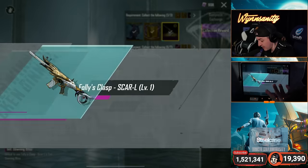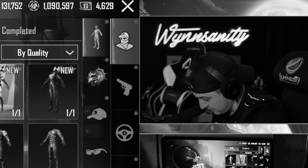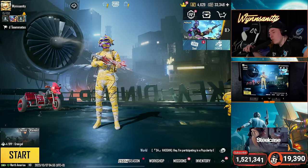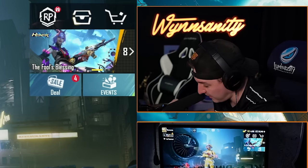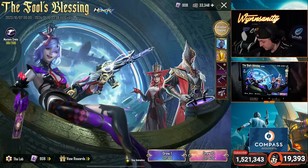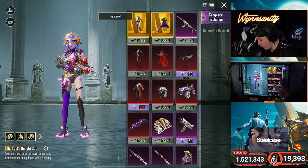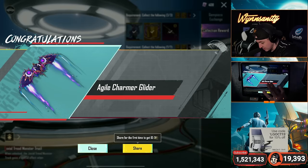Now we have this completed. We get another SCAR which is gonna convert to three materials. Oh — it wasn't another SCAR, it was a different color variant. Now if we get the glider, we unlock the next round of rewards. We still have 900 cards. Agile Charmer Glider — got it acquired! Let's equip that because that thing's super fire.